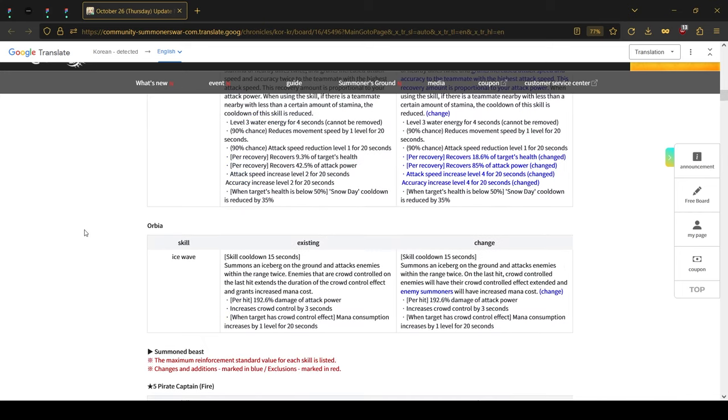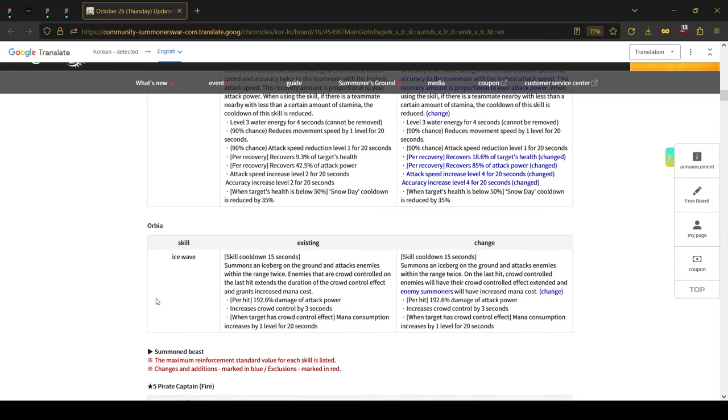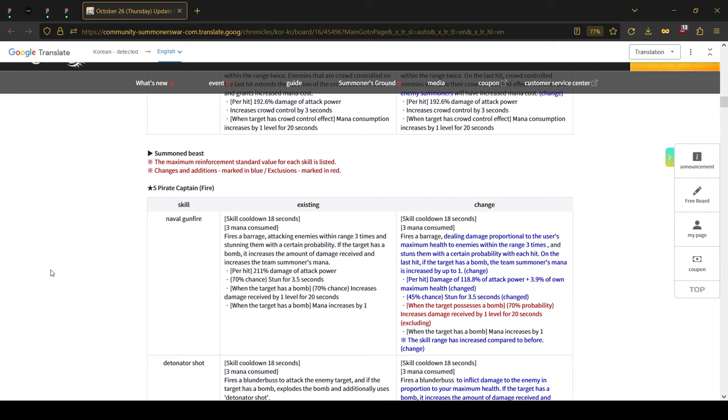To round off the summoner changes, the water Orvia's newly added mana-increasing effect has been changed to only work on summoners. Previously, even if your monster received the mana cost up, all of your skills would cost quite a lot, and you were able to stack those — so in the end your skills cost like three or four times more than they should. That has been changed to summoners only.